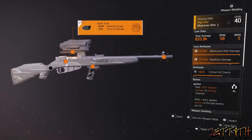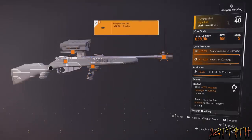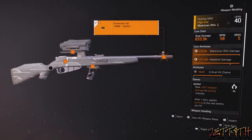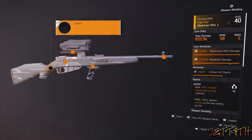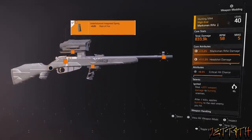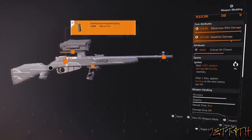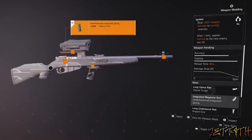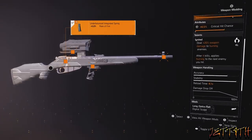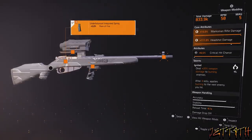On to the sniper marksman rifles. First, if you do not have the Nemesis, I highly recommend using the Hunting M44. Total damage: 833.9k, 58 RPM, mag size 5. Core attributes: god-rolled marksman rifle damage and god-rolled headshot damage. Regular attribute: critical hit chance. For the talent I have Ignited: deal +20% weapon damage to burning enemies, and after 4 kills it applies burning to the next enemy. My buddy Zombie Pyro always uses burn damage and I generally play with him, so that's really good for me. I would suggest Ranger here if you don't play with somebody like Pyro.